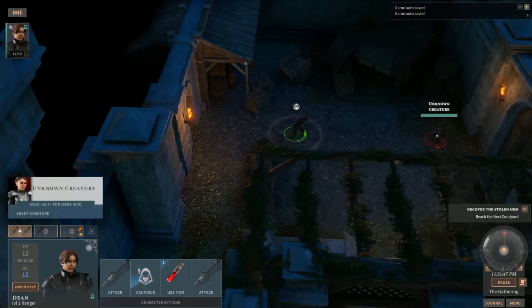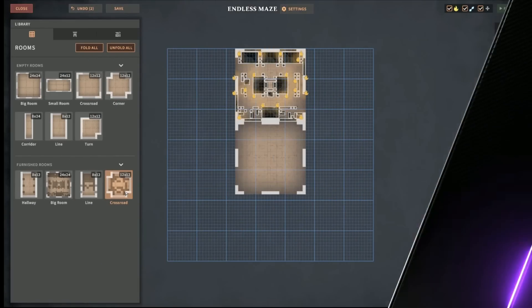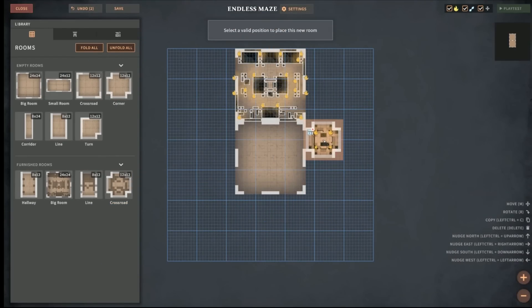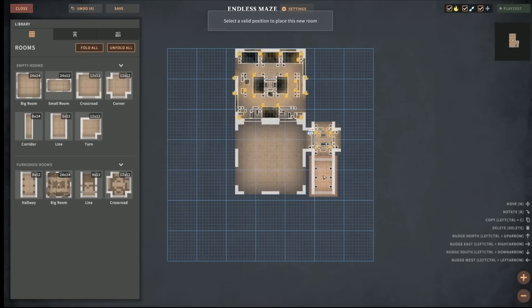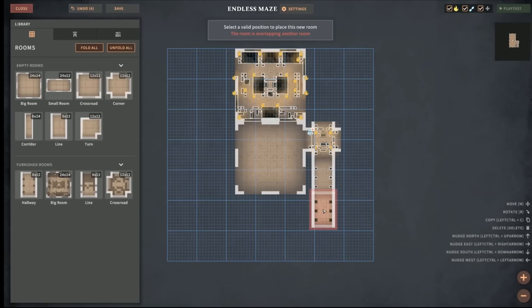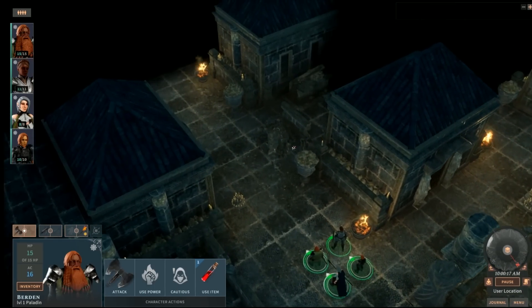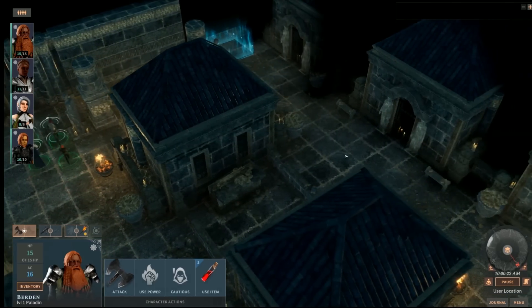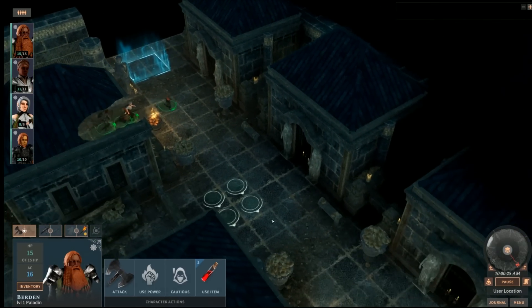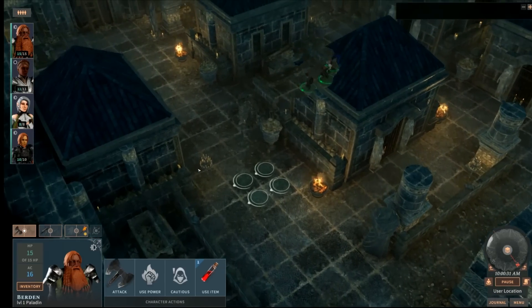Another cool feature of this game is the Dungeon Maker. You can test out your party with this impressive tool that allows you to handcraft your own dungeons with traps, enemies, loot, and more — and you can even share your creations with other players. I had the chance to really test out the Dungeon Maker, and there's some really cool stuff you can do with it. You can make large hallways that are empty and dark, allowing tension to build before a battle. You can pace the dungeon the way you want — whether that's a ton of traps or an overwhelming amount of enemies around the corner.